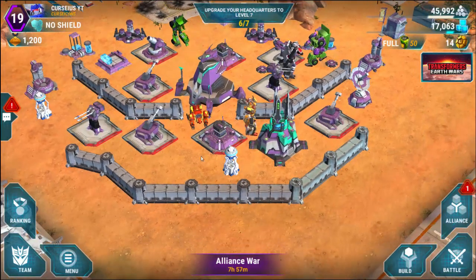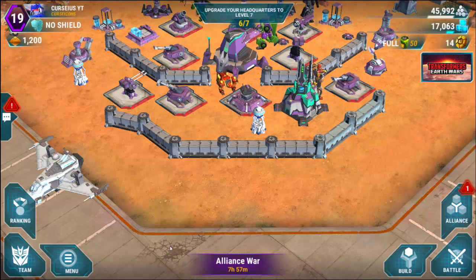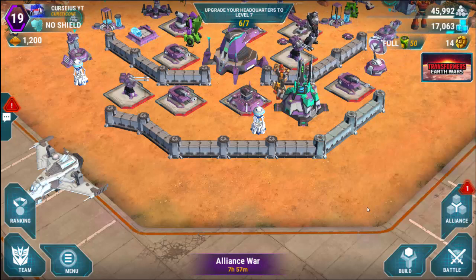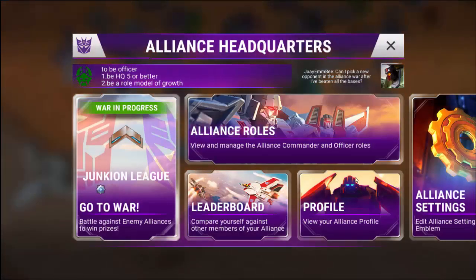When you notice that your Alliance has a war going, you'll see at the bottom of your screen 'Alliance War' with a timer. You're going to click your Alliance button over here — I run on BlueStacks so it's a click for me, but you're going to tap your Alliance button — and you're going to see on the left side what league your Alliance is in, and you'll see the green flag that says 'War in Progress.'